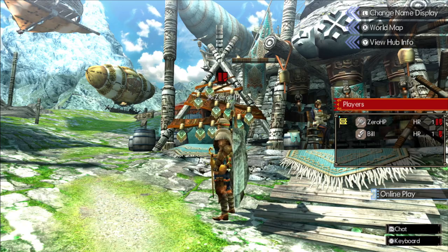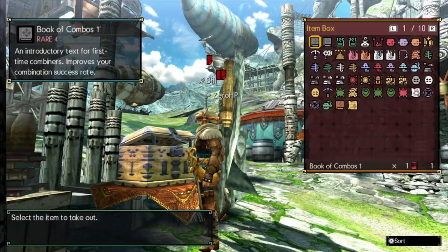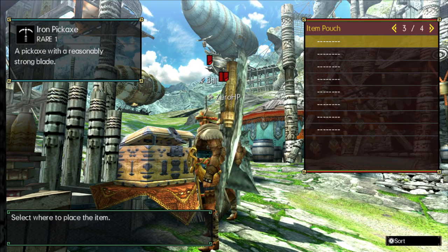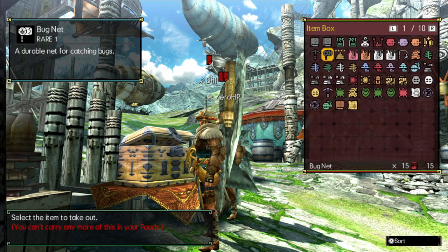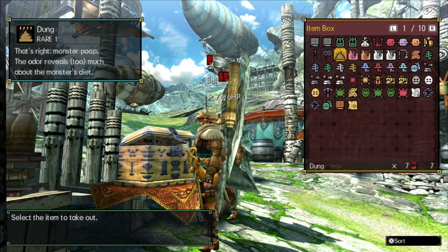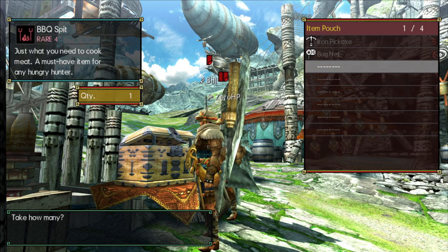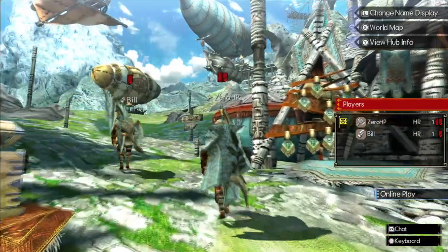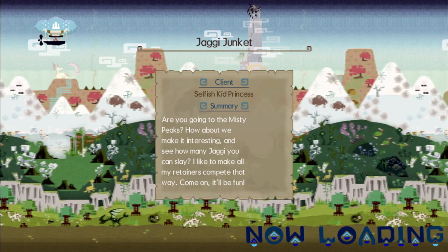Let's take some pickaxes with us — good call. And some bug nets with us. I think I took all my wood stones. I'm gonna be reviewing controls at the beginning of this quest. I review my controls on the fly.